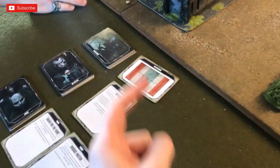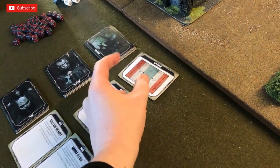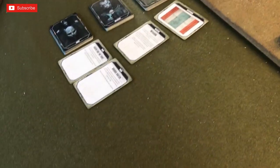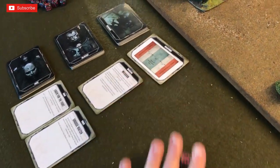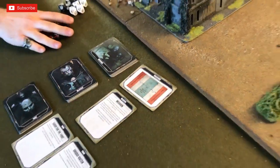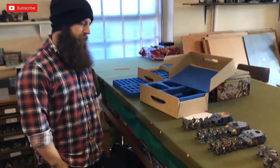We roll off for deployment positions. I roll and I'm in the middle, so I'm ambushing — meaning my opponent goes in the center. Let's have a look at the armies.